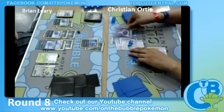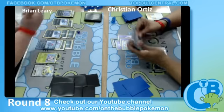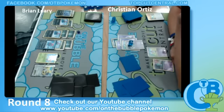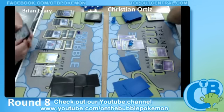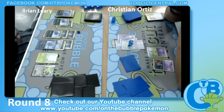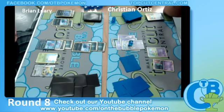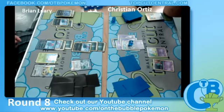Confuse Ray tails — that's awful. Christian has it for the knockout. Looks like it has to be Sneasel time. Sneasel's attack does 20 damage, and if it's heads, an additional 10 damage — so the most it can do is 40 damage, and that's really not going to get the job done. If Christian can just get a second Gothitelle out this game, Brian is going to be in such an awful situation.